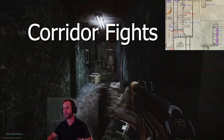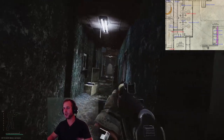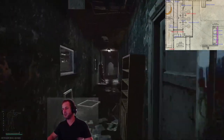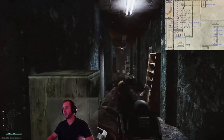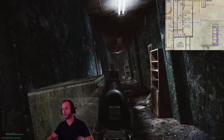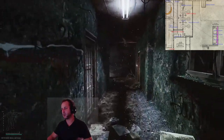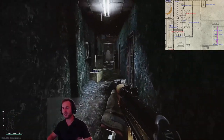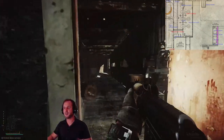If you get yourself in a hallway battle, if you're located on this end you don't have the advantage, as the other side has more angles to shoot from. They'll also see you come around that corner before you'll see them, as the filing cabinet will block your body and all they'll be able to see is your head. If you find yourself stuck in the corridor, my advice is to go prone and hope for the best, and aim for legs.